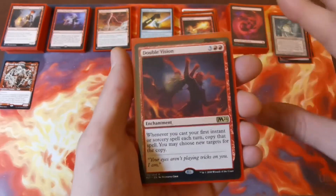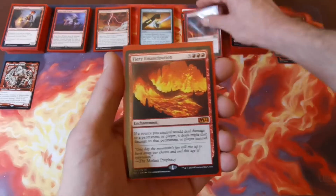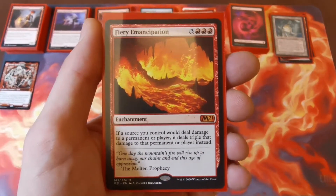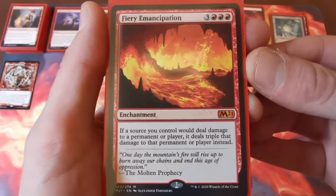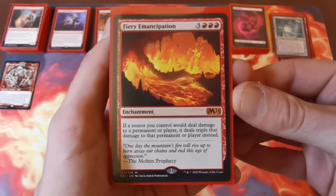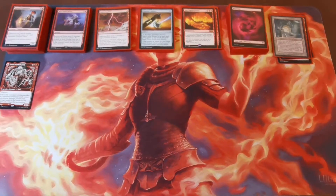Double Vision is an enchantment, so it won't draw quite as much attention as Blood Moon or Mana Flare, so hopefully we won't get blown up too quickly. And then Fiery Emancipation — this one is going to get blown up. It's six mana, very expensive in both cost and mana, but if a source you control would deal damage to a permanent or player it deals triple that damage instead. This is incredibly broken with Toralf and it's going to make you hated.